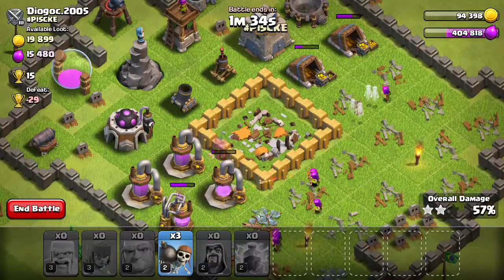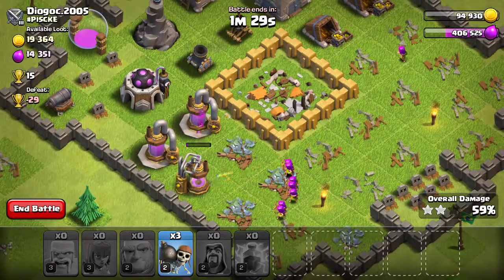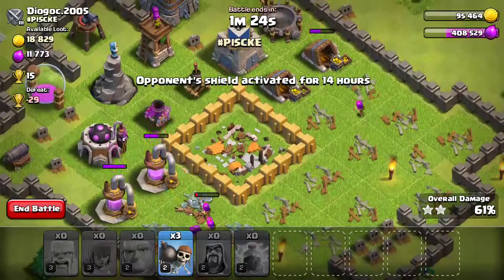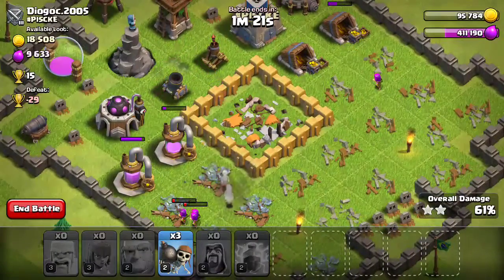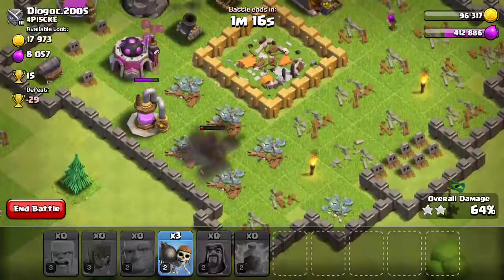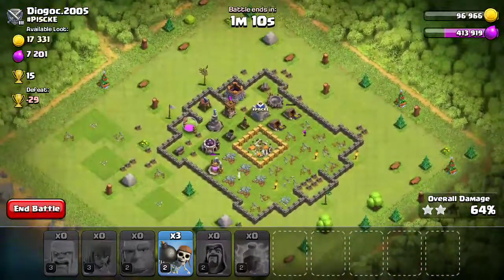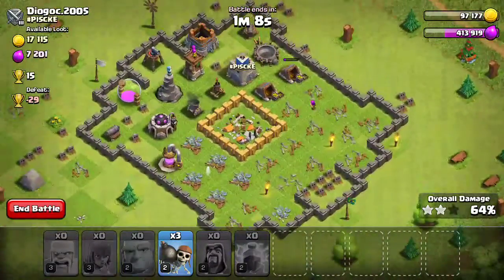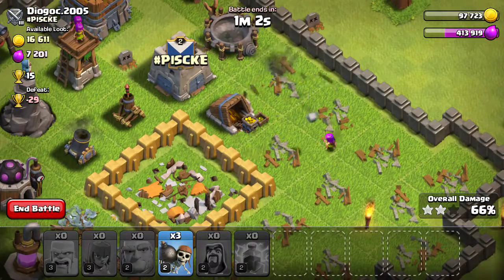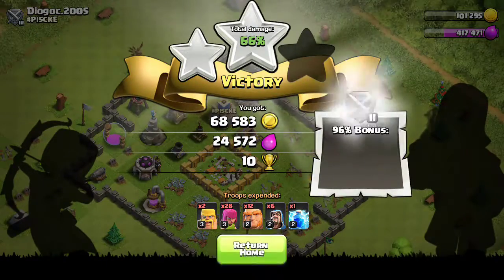We got most of the loot. I have 400,000 elixir — that's a lot. I have 95,000 gold. Only two archers left. Perfect. 66% and two star — perfect for that. That was nice loot.